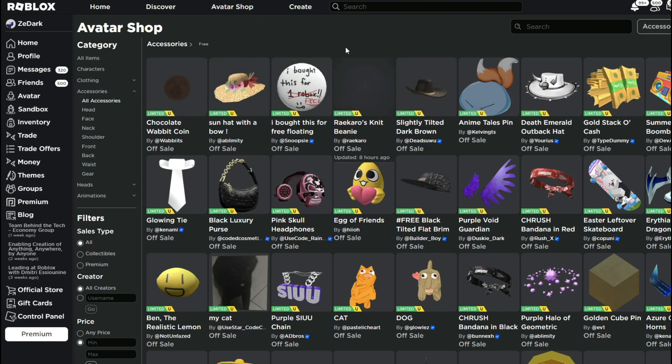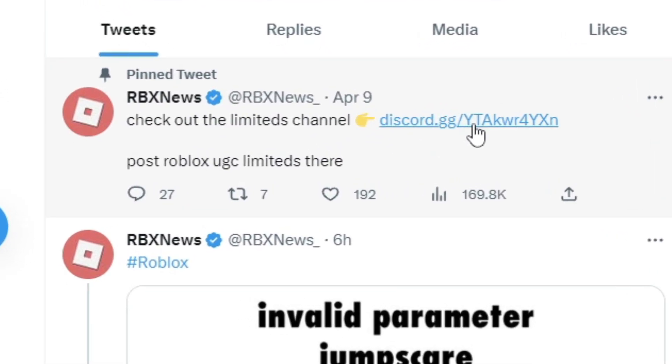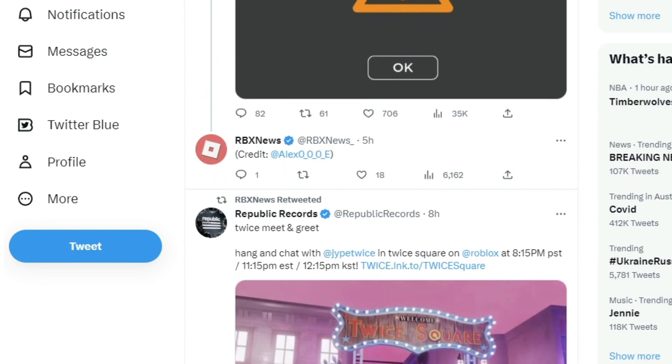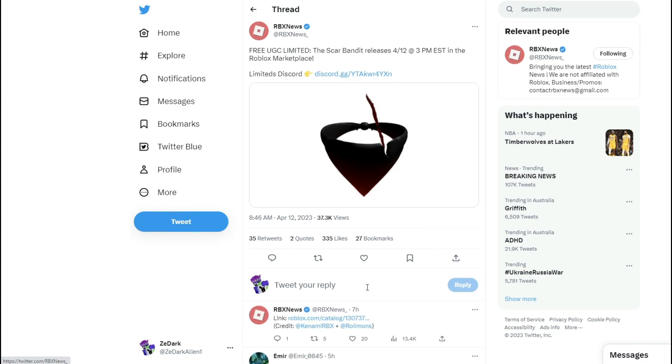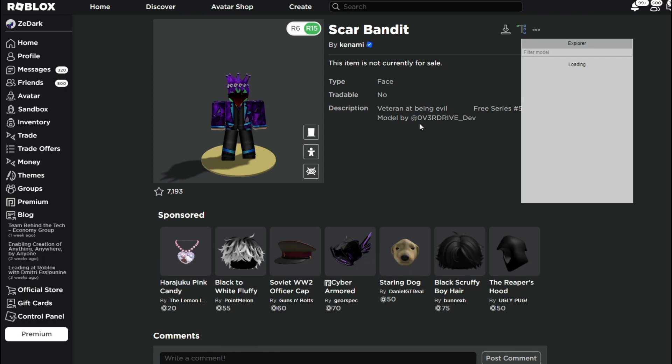This isn't the only way — you can also get them beforehand by going to Twitter. Go to RBX News and join their Discord server, where they post Roblox UGC limiteds and when they're actually going to get released, like this one here. When they post the link, you can check back on it, click the link, and get it for free.